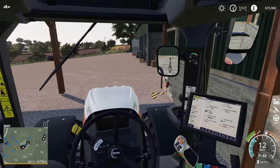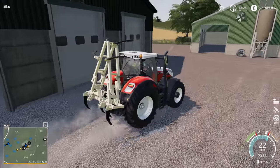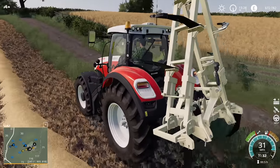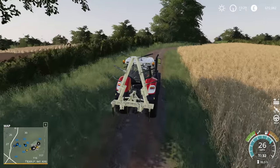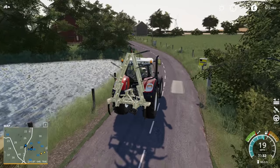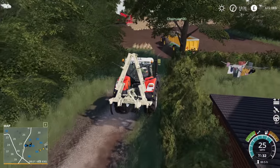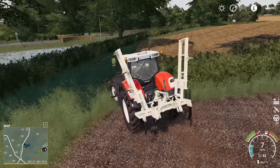I'm sort of regretting the colour choice I went for here. I suppose it blends in more with the tractor but the default red was quite good. What do you think of the colour of the subsoiler? It's like a creamy garlic colour. That was close - I've been very close to getting a fine. There's Chainsaw. Okay, so this is the field we're going to start with.